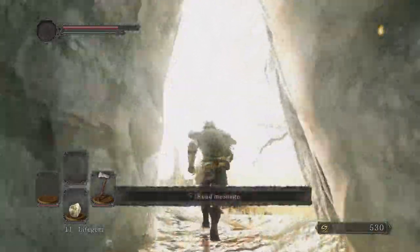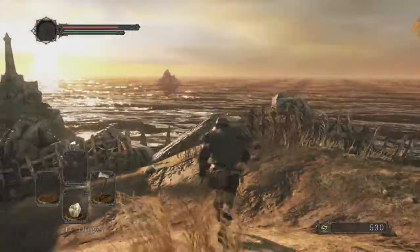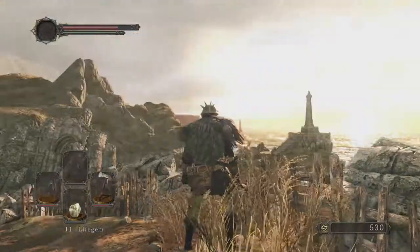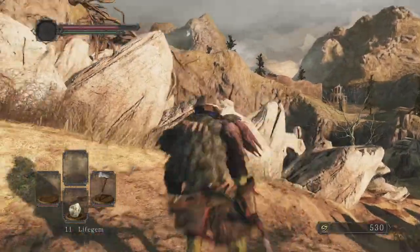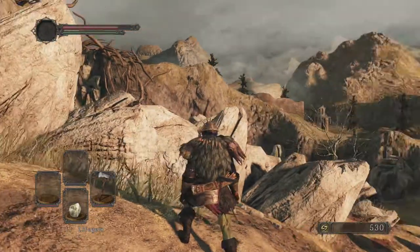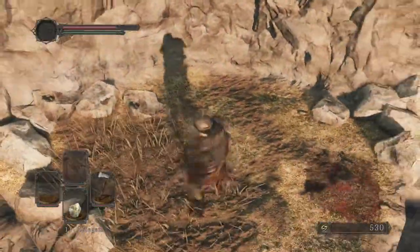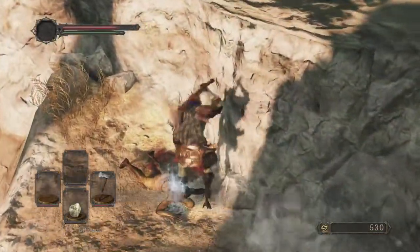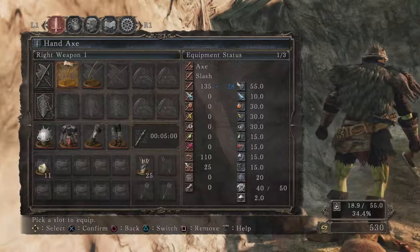When we get through the cave we reach Majula — the basic hub of Dark Souls 2 travels. In true Dark Souls fashion, we can see places we'll be heading towards: buildings in the distance stuck in the water and something like a coliseum. I think I can drop down here and get another item — and we find the Morning Star and Cleric's Sacred Chime on a corpse. The Morning Star is a better weapon than what we have, but I can't carry it yet — not enough strength.